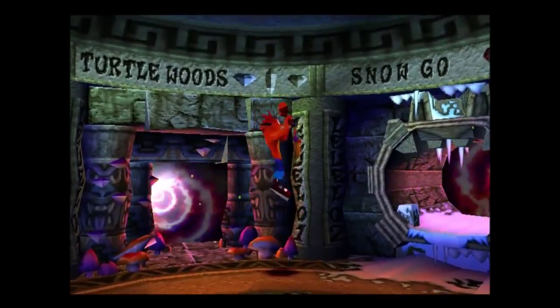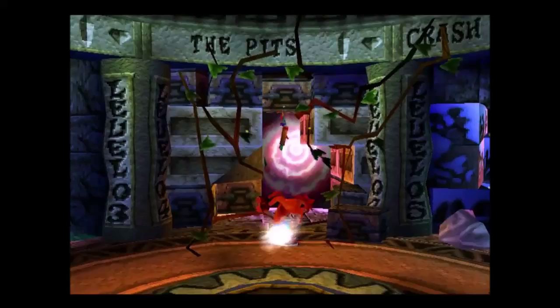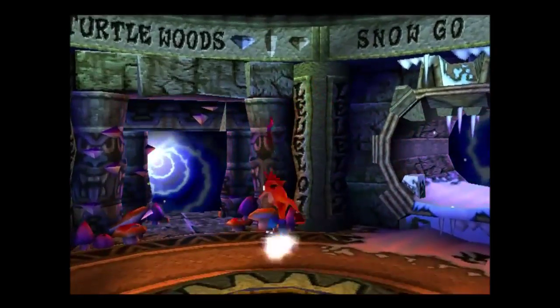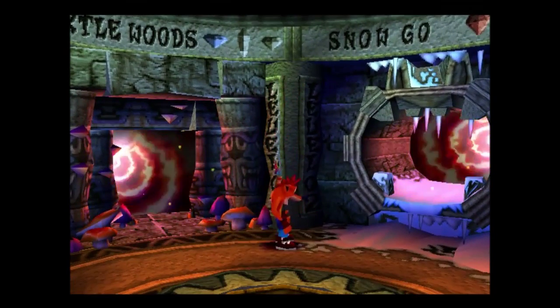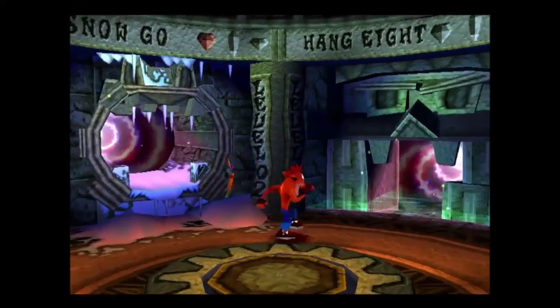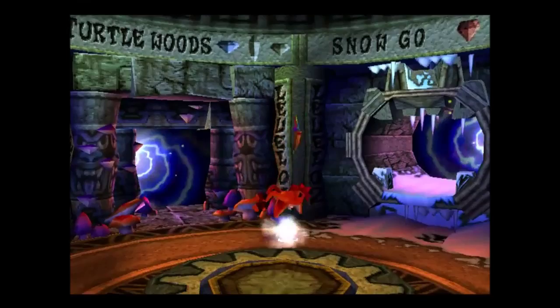You can see up there next to the name of the level — Turtle Woods — that there are three slots. There's always one for a crystal and one for a gem, though some of them will contain other gems. There are 25 crystals within the game, 37 clear gems, and 5 coloured gems. There are no keys like there were in the first game. The crystals are the main objective; the gems are a secondary objective.